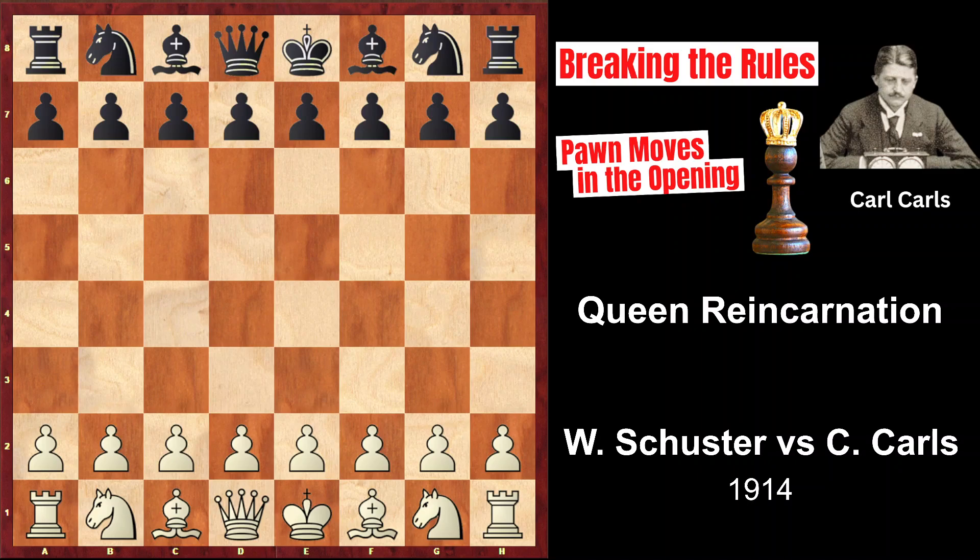In some openings it can make perfect sense to move a side pawn if it contributes to the fight for the center and obstructs the opponent's harmonious development. A very short game which ends with a beautiful combination is a good example of such exceptional openings.